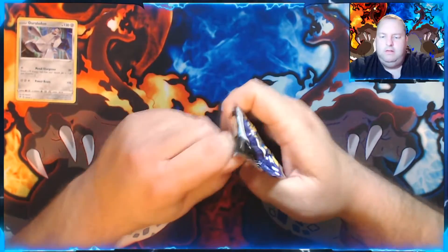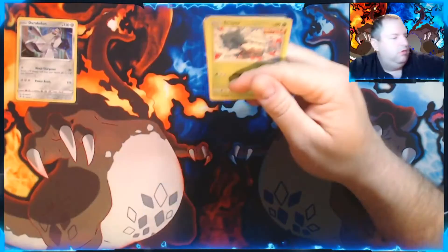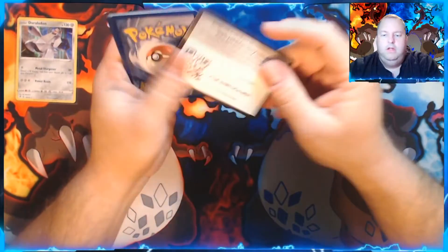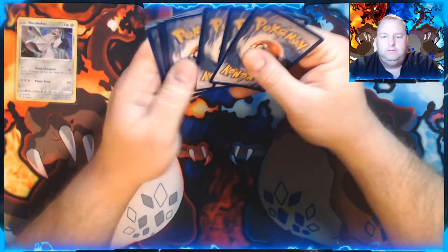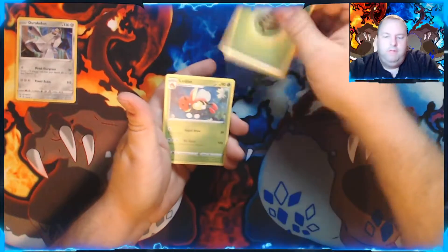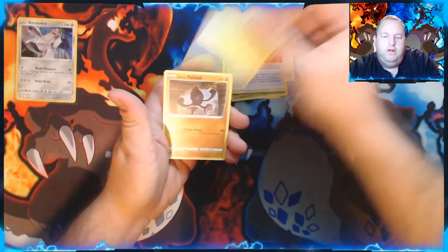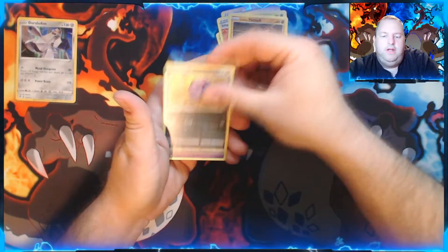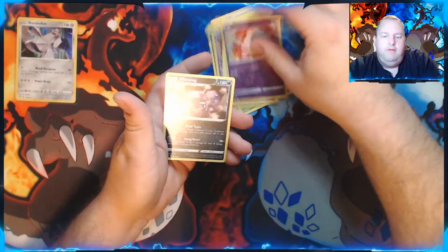Chilling Reign — chances at that Blaziken, that Alternate Art Blaziken, I should say. Here's your code card. Ledian, Old Cemetery, Impact Energy, Snover, Galarian Yamask, Koffing, Shuppet, Squawkabilly — Reverse Holo — Swirlix, and a regular Weezing.